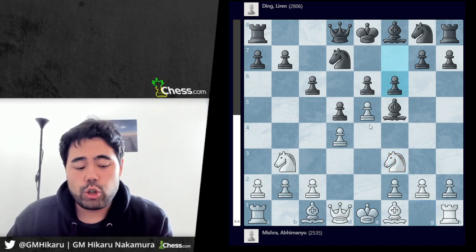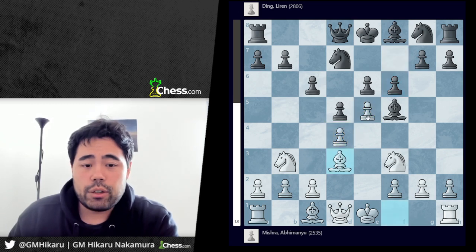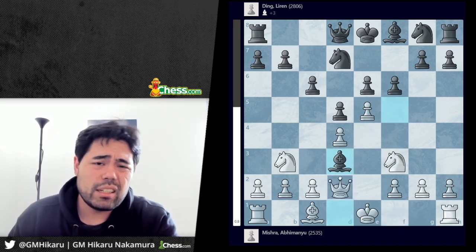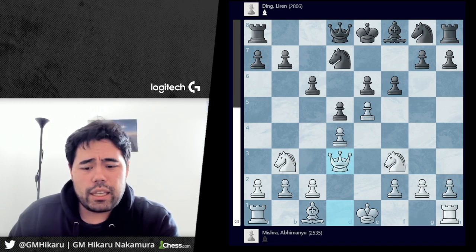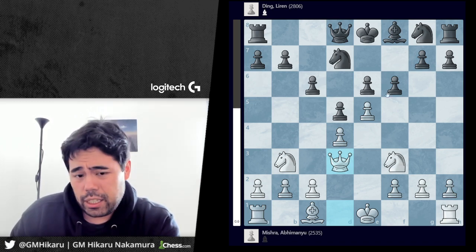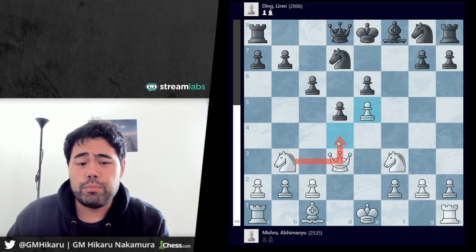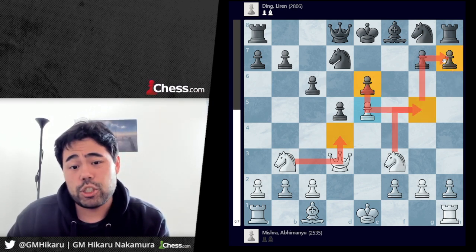F6 here, trying to challenge white's center with the pawns on e5 and d4. Now bishop d3 is played, offering an exchange of the light square bishops. This is a very logical move by Mishra — the idea is that if black trades the bishops on d3, after pawn takes pawn on e5, white can take back with the pawn. Now the knight is jumping to d4 from b3, white also has knight g5 threats, and it's a pretty scary position for black.